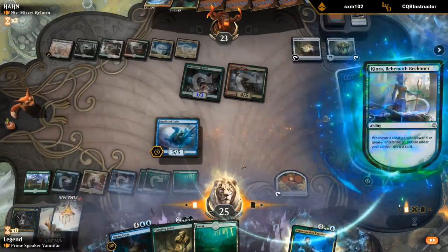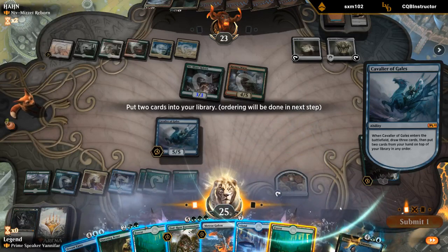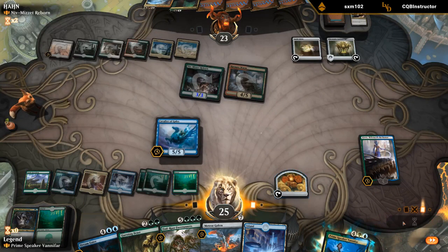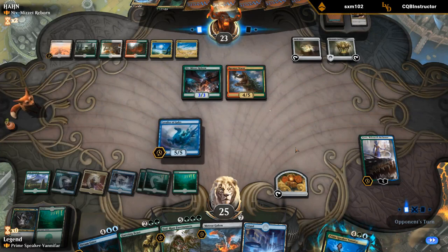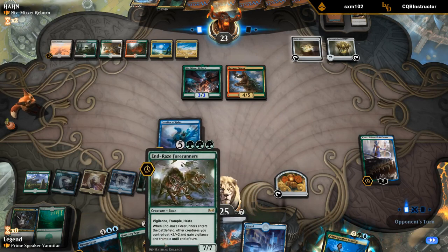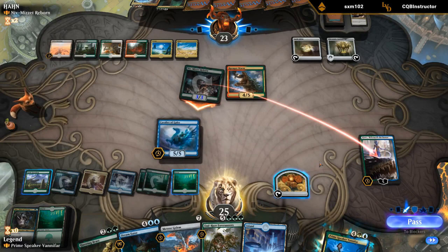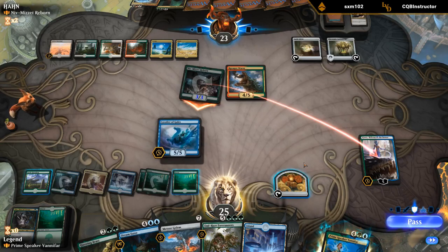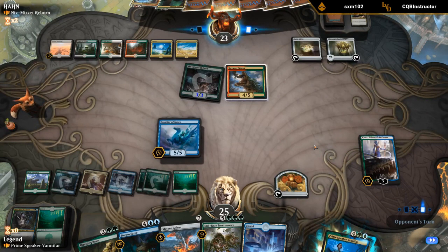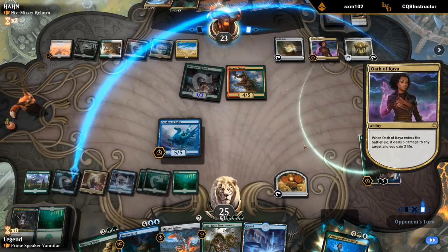Draw first before we brainstorm. Let's pass the turn — as far as we know this Cavalier can hold the fort and we've got some good options for next turn. I think I can just let Kiora take three hits — I'm okay with two loyalty Kiora. They had an Oath of Kaya instead, could have also finished off Cavalier but now gets to finish off Kiora instead.